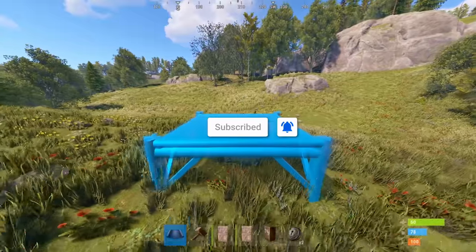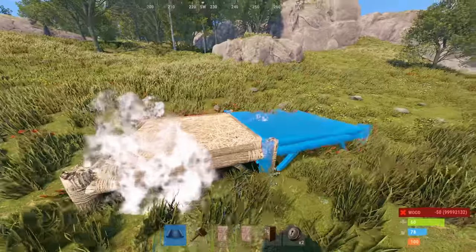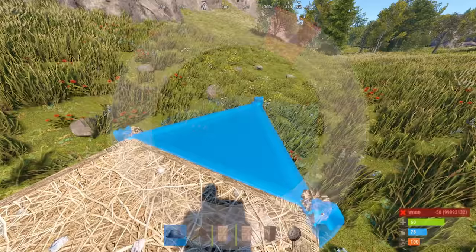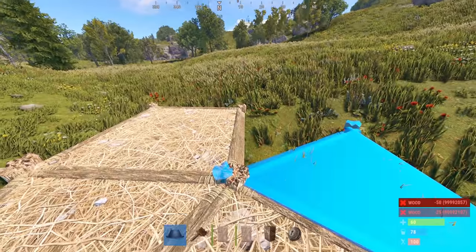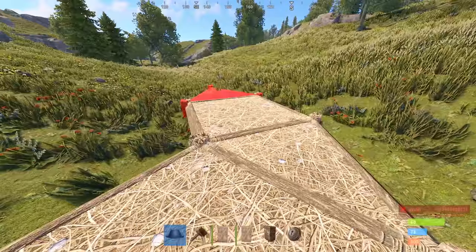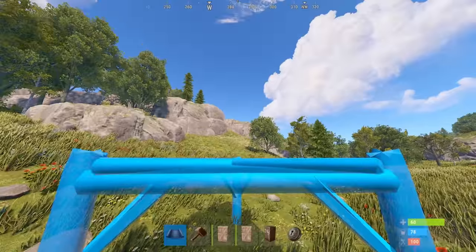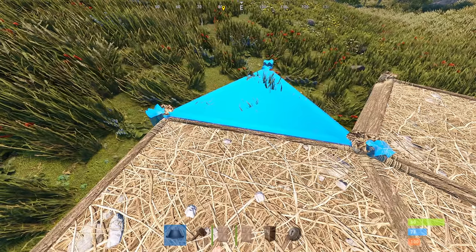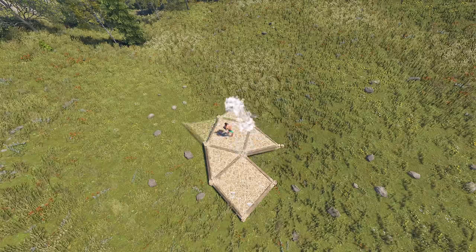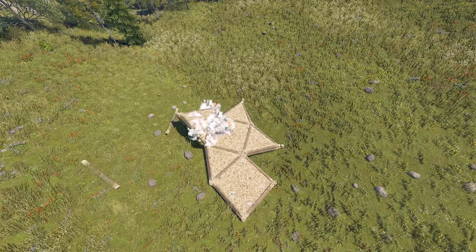When you're building a base in Rust, especially a more complicated or bigger footprint base, I recommend making sure that you can place all of your foundation pieces and any upgrades you're going to need later on. For this base, that's going to look something like this, and then we're going to choose one of the squares to operate on as the center. From here, you can either place raised or lowered triangles, with lowered triangles raising the cost of your base but giving you more furnace space, and raised triangles reducing the cost but sacrificing furnace space.